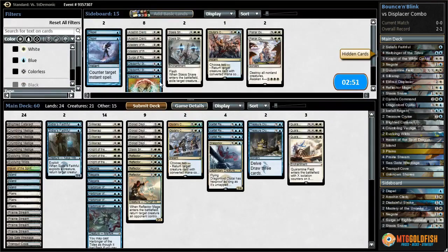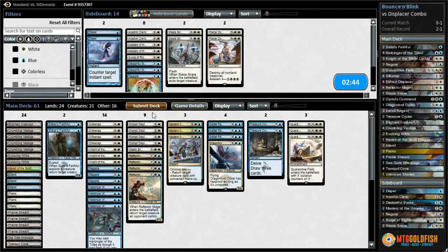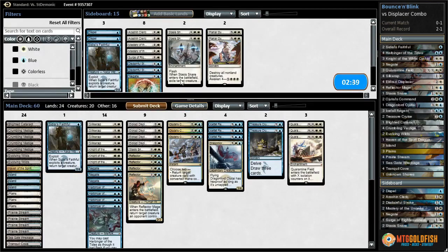So against this deck, we want probably the other Ojitai's Command, going down on Sidisi's Faithful. Negates don't seem great - we probably want Disdainful Strokes and maybe a Planar Outburst. Or maybe Mastery of the Unseen. Let's try Mastery.